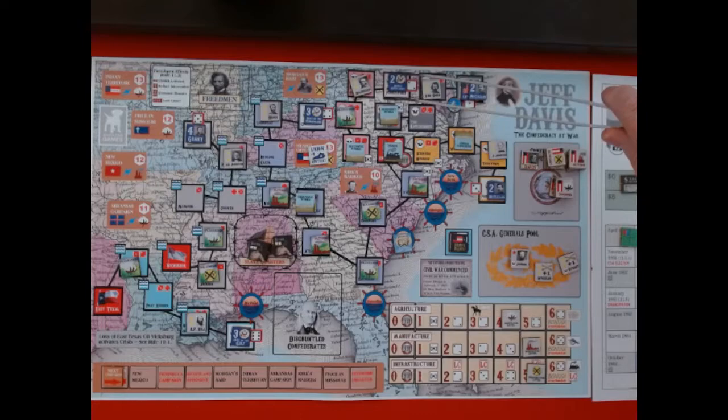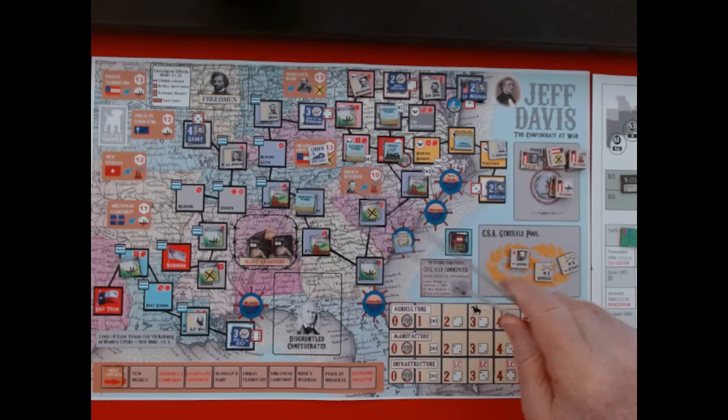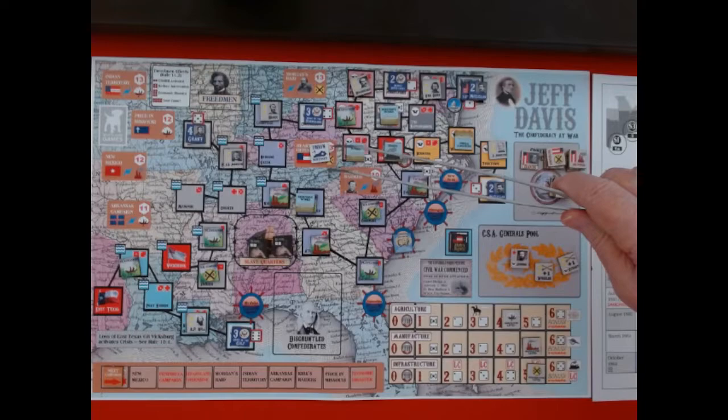There are some units and pathways they've got to go down to try to beat me. Up here, Kentucky was neutral at the beginning of the game — they prohibited anybody from going into Kentucky. But then the Confederates violated it, Kentucky joined the Union, so they told me to put this minus-one marker here in the heartland offensive.